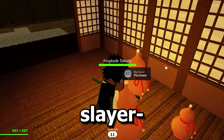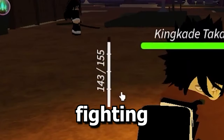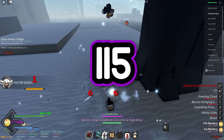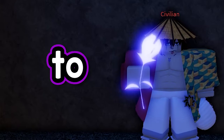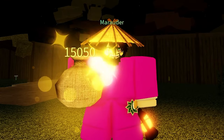Number two is getting total concentration. If you are a slayer, getting this is a must. Because when you get total concentration, you will breathe while fighting, and your breathing capacity will increase to 150. You can get total concentration by going to the Butterfly Mansion and breaking those gourds. But there's one problem to get them — you need 15,050 yen.